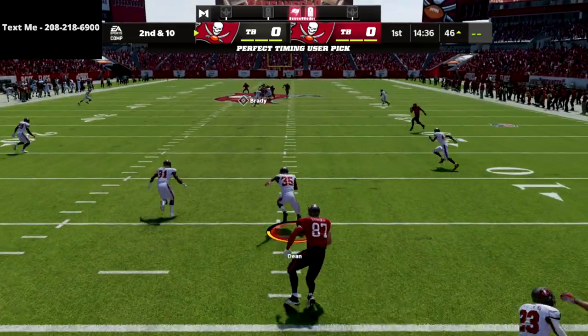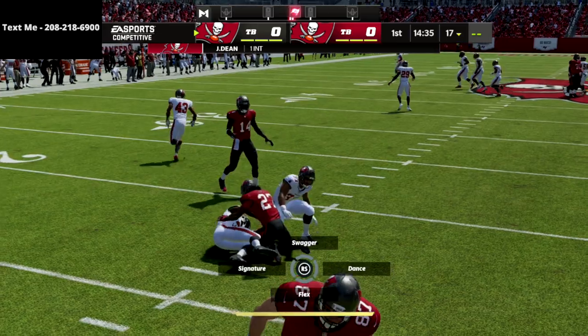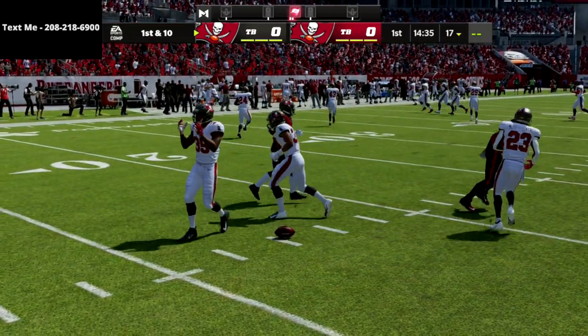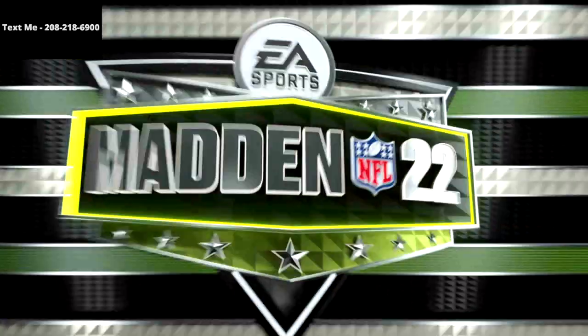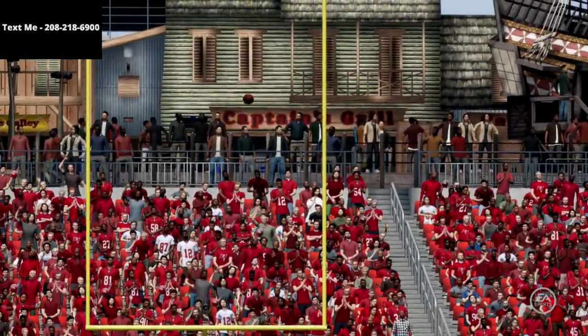This is the meta coverage that every single Madden pro is using right now in competitive Madden. Their user is going to lurk over the middle of the field to take away post routes and crossers. And if they have corner routes, deep crossing routes, or flood concepts, that Mable coverage is going to do a good job of taking those away.